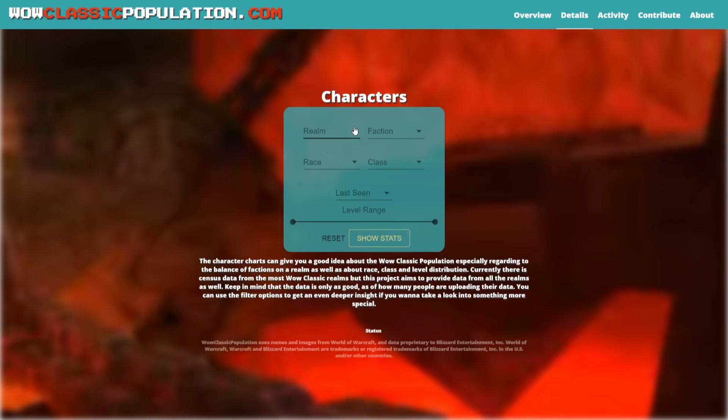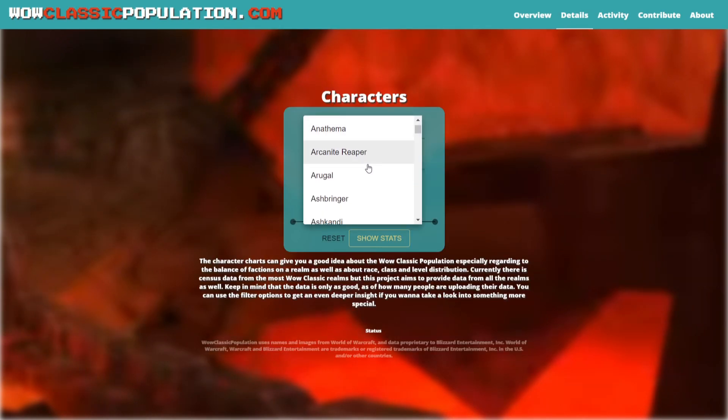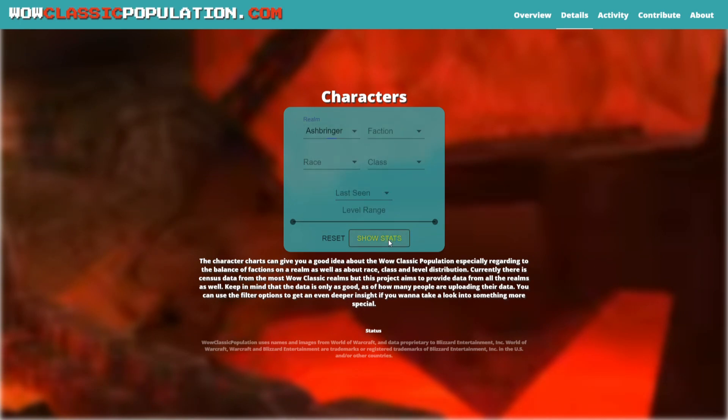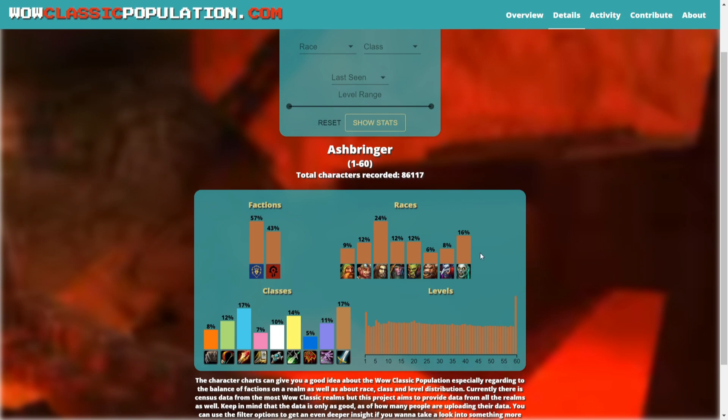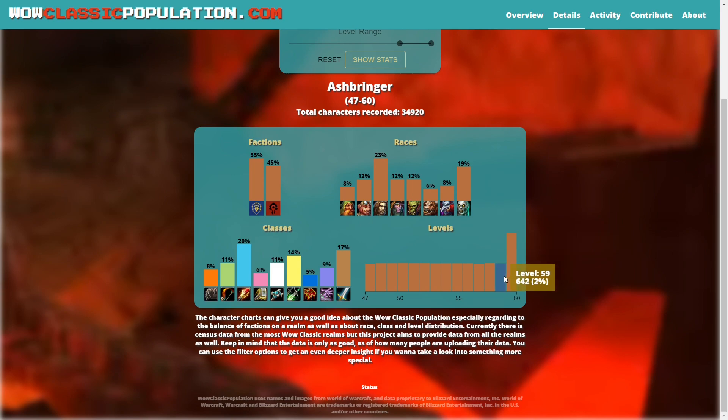It relies on users uploading their own collected data, manually or by helper software. After the data is uploaded, it automatically merges that data with the data from others and creates simple yet beautiful presentations. You can check how many people are there in each level or level range, and which classes or races they play. The accuracy of the website depends on how many people are uploading their collected data and how often, so it is up to us, the players, to have a really accurate presentation of our server's population.